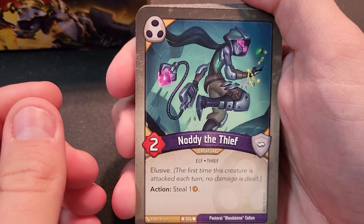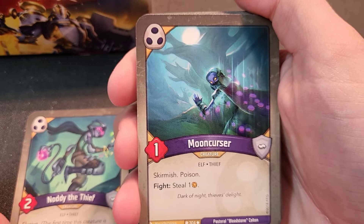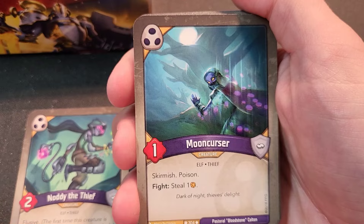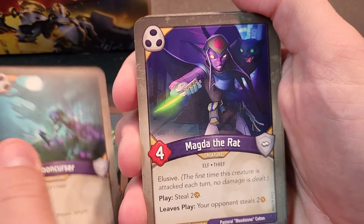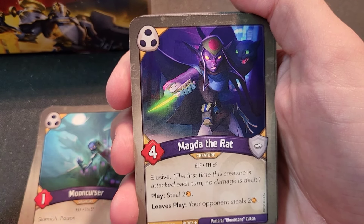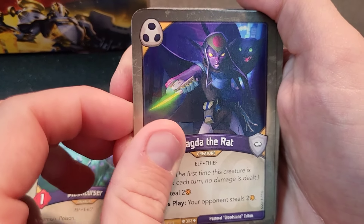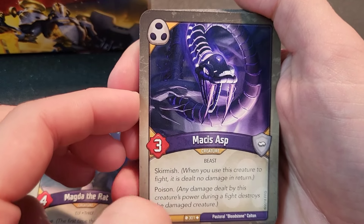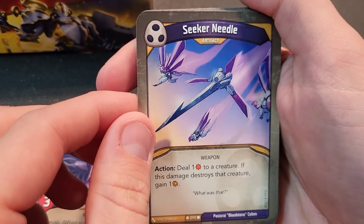Naughty Thief — elusive, two power, action steal one amber. Good if you can keep him alive. Moon Cursor — skirmish and poison, so if they hit something that's not armor and actually hit health, they instantly destroy what they're fighting, and skirmish protects them on offense. Magda the Rat — four power, elusive, play steal two, but when she leaves play — shuffled, destroyed, or purged — your opponent steals two amber, even if she goes back to your hand.